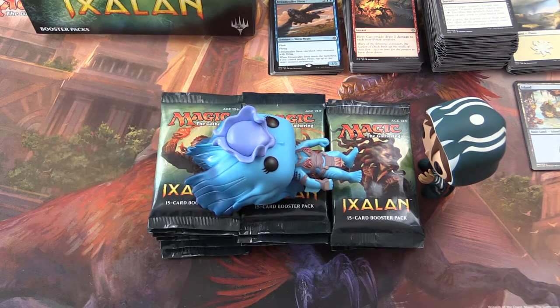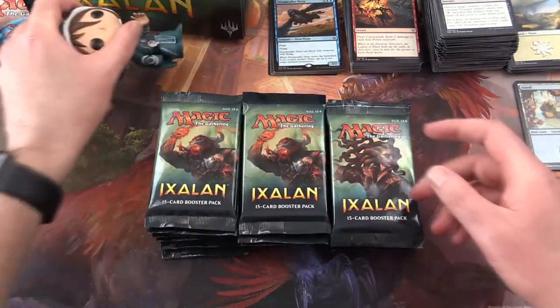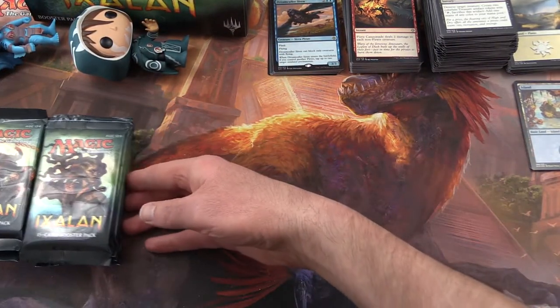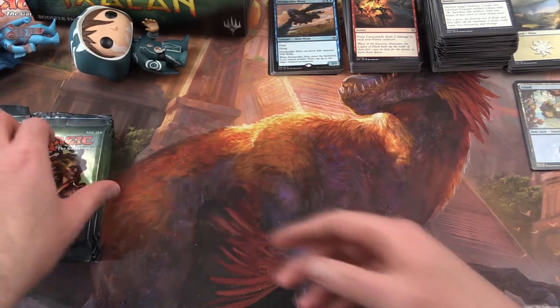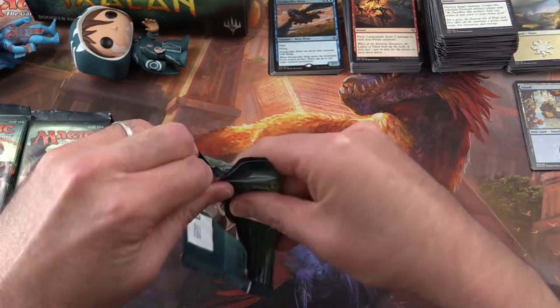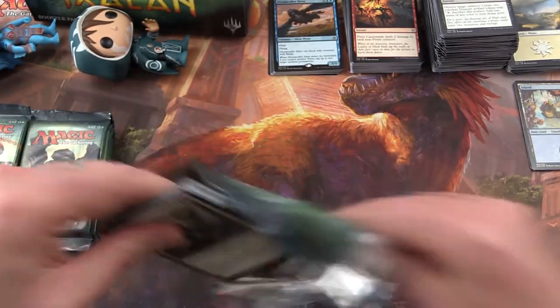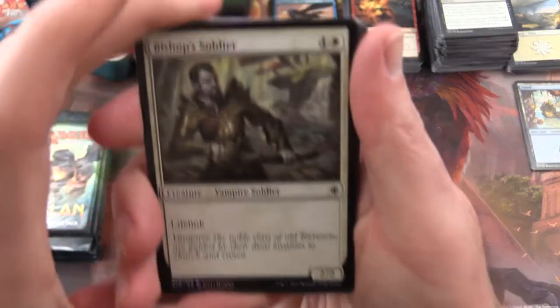Welcome back to MTG Unpacked. This is part two of the Ixalan box opening — box number two. If you haven't seen the first part, you might want to go back and check that out. Seems pretty good so far. There is a short version and a long version of this video. The short version cuts out all of the common cards, so if you want to just zip through everything, check that version out. Otherwise, I'll be going through all the commons as well, since it's a new set.